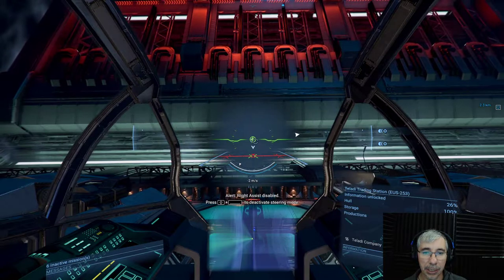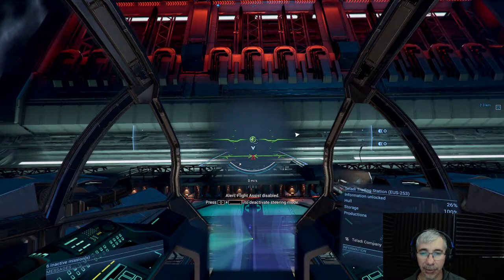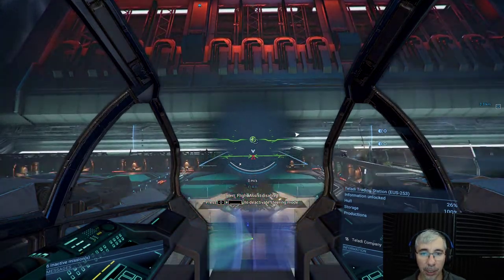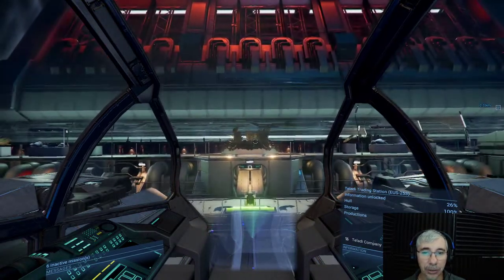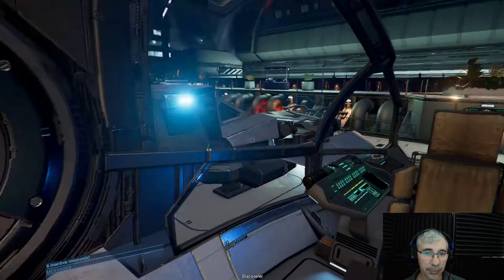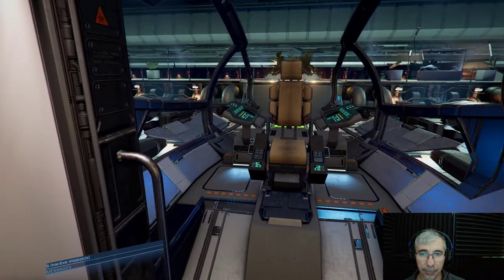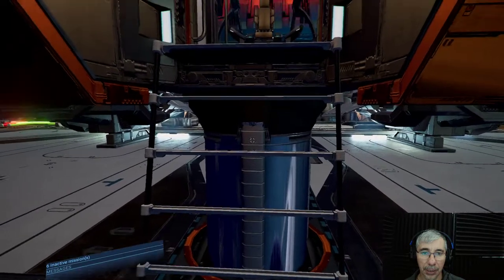I will show you the interior of this station. What I think about is how walking could be if there were space legs and you could walk inside a space station in Elite Dangerous — how could it be? This is how I think it would be. I have this scout ship right now.